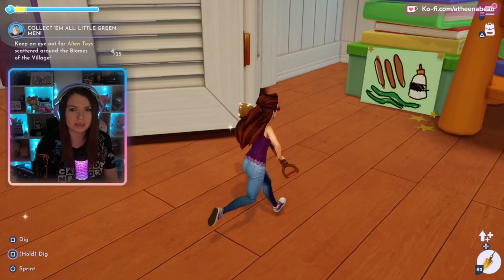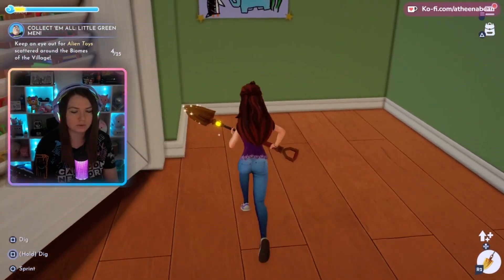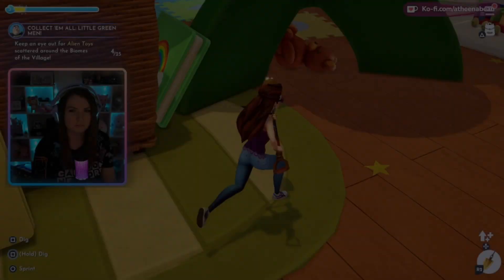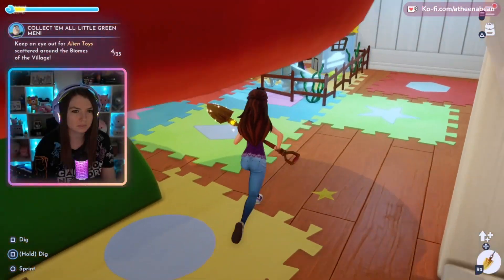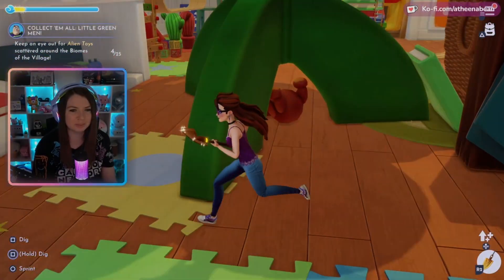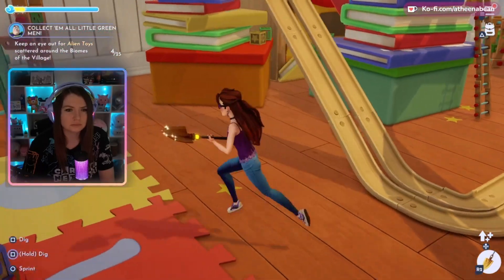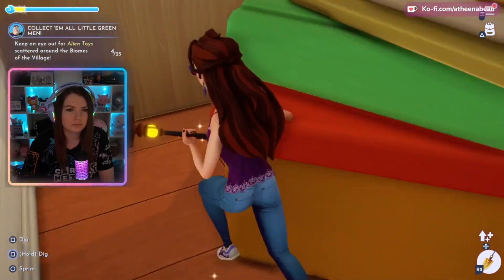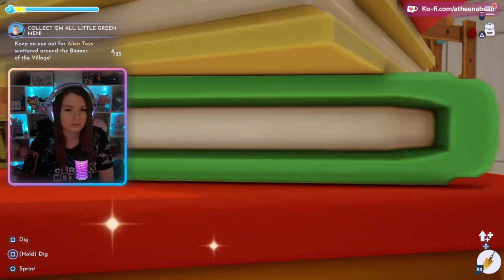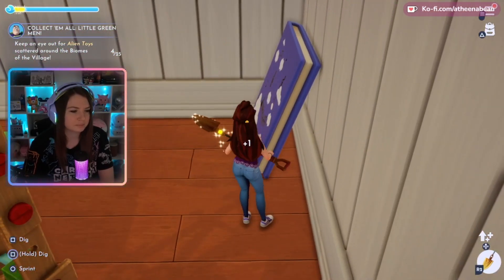The second one is going to be in the closet on the left-hand side. Right when you go into the closet, take a left and it is all the way in the back left-hand corner. The third one is all the way to the right-hand side of the bed, in front of the blue blanket on the ground. The fourth one: follow the right-hand wall as you enter the realm, and it's going to be in front of a blue book with a bunch of clouds on it, right in front of where the pages are.